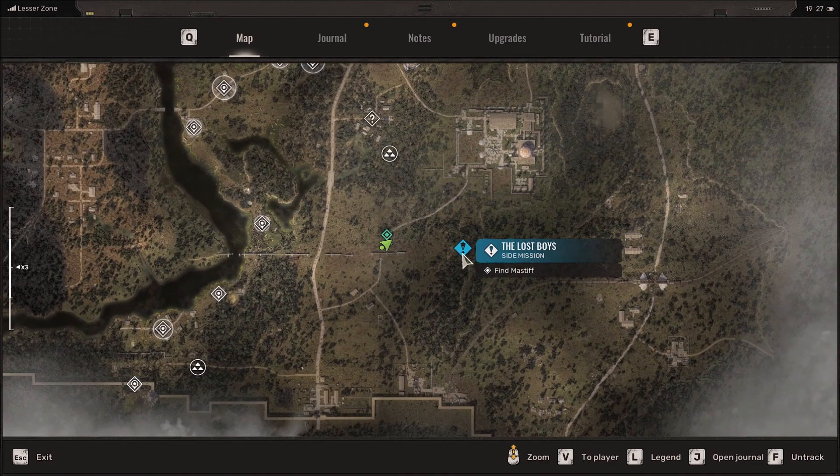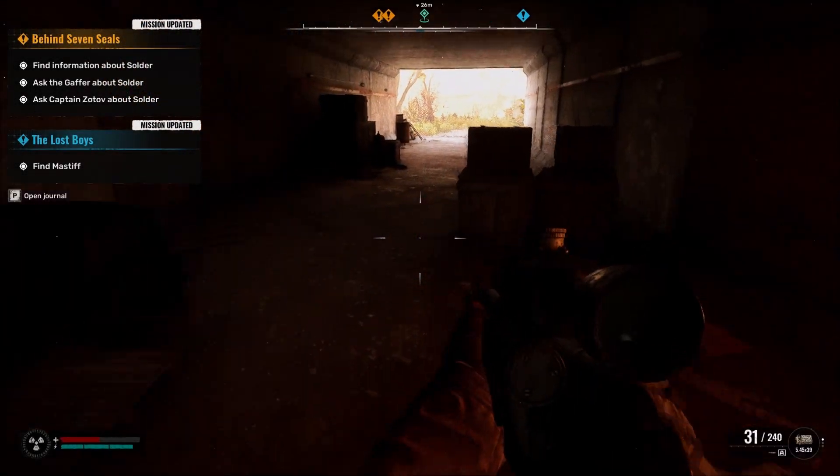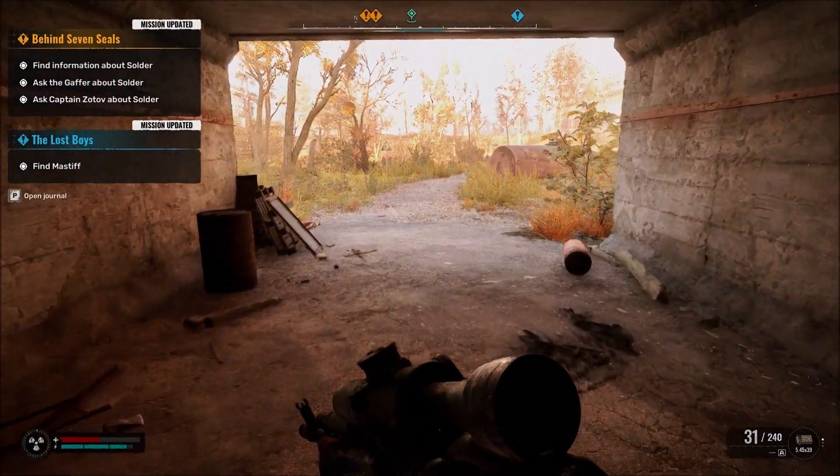Then we need to finish the mission because it's right here on the other side of where we are - because we were over there, came across, came down to here. Now we go over to there and we get involved in some weird stuff.